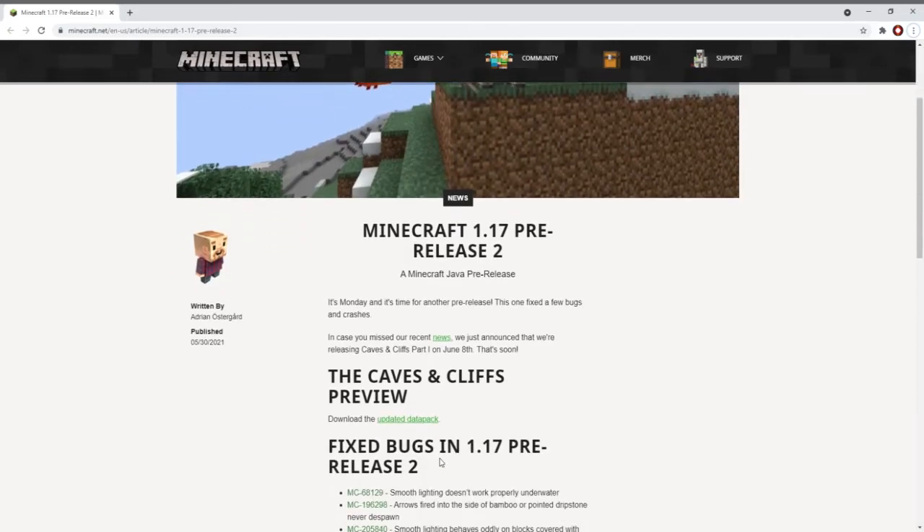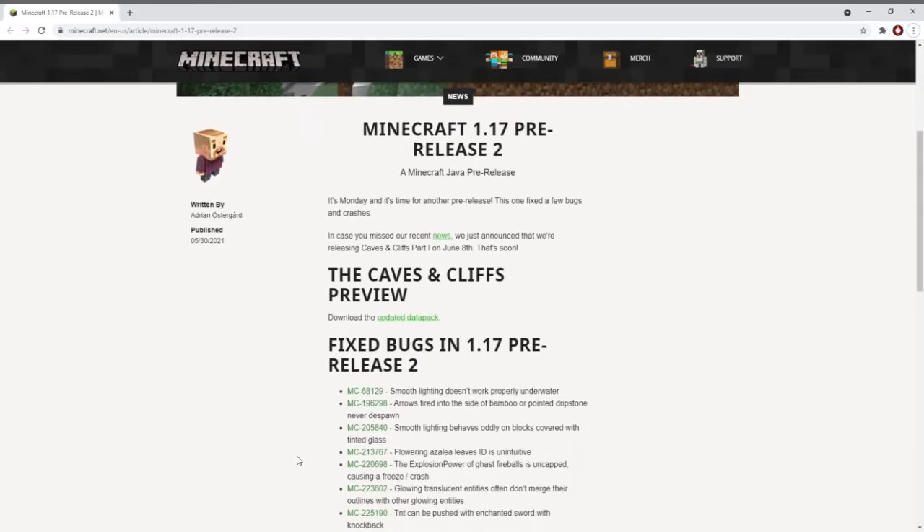They have done nothing but patch some bugs, which includes smooth lighting not working properly, arrows fired into the side of bamboo or pointed dripstone never despawning — pretty sure some of you know what happened in Hermitcraft Season 7 with a certain arrow. Smooth lighting also behaves oddly with blocks covered with tinted glass, and flowing azalea leaves placement is unintuitive. The explosion power of ghast fireballs is uncapped, which can be exploited to cause a freeze or crash.